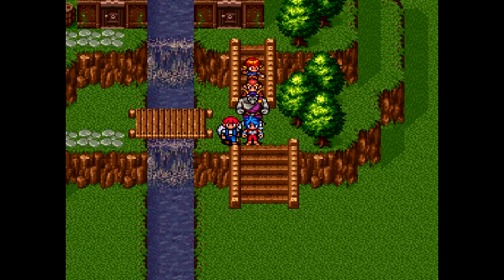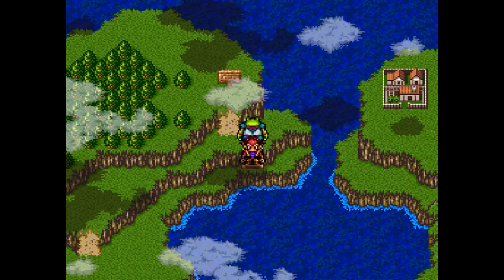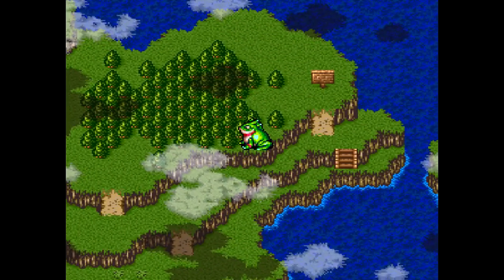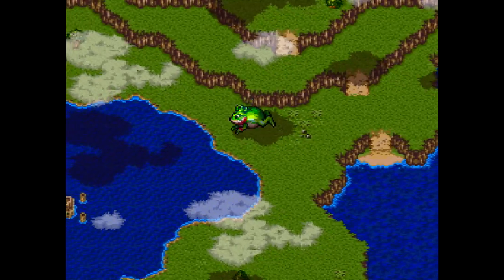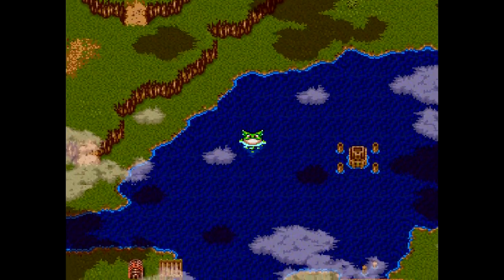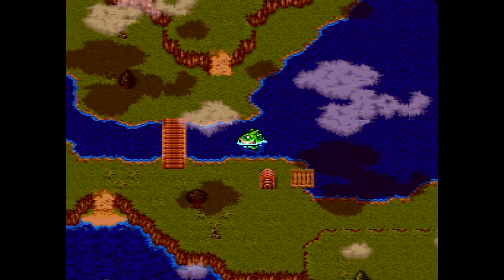We'll meet back by Capitan and then get ready to head to Fort Nezure. We're back on the other side here, and I put Tapita in my party so that way I can get around these cliffs relatively quickly. Also, in his frog form, he can swim, and you can't run into random battles while you're in the water, so that's pretty nice.